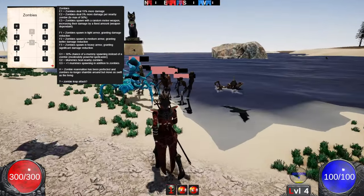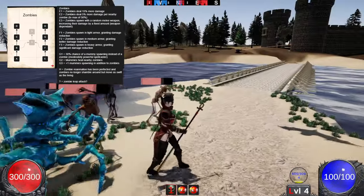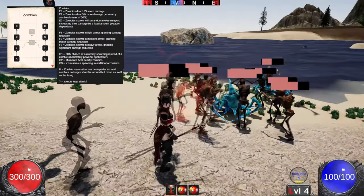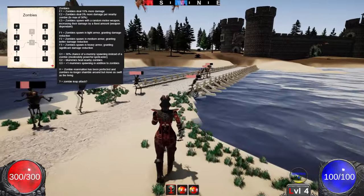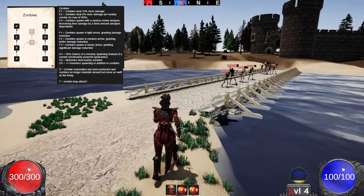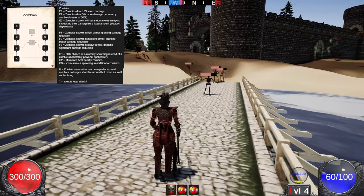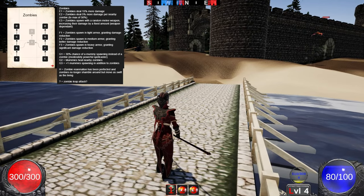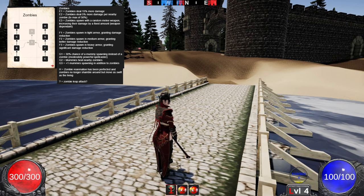Then on the other side, it's more about the quality of the zombies. The first node is making zombies deal more damage — it starts off with 15% more damage, then 5% per nearby zombie to a maximum of 50%, and then for the final level of that first node they get a random melee weapon which will increase their damage by a fixed amount.